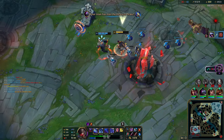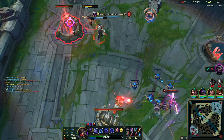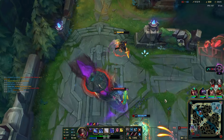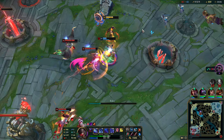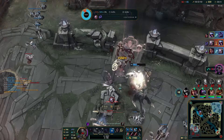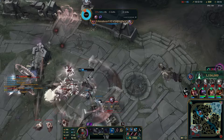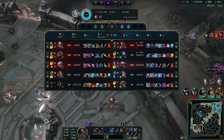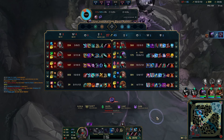Maokai dies — even though it looked like he had a big shield, that was only the magic resist shield, and me and Darius are AD, so we have no issue killing him. I go for Q-auto on the inhib. I was gonna go away but it was good that Darius pinged the next inhib. I'm trying to kite and help but I end up dying — I killed one and got the other one low. Darius gets one as well but goes down. Our team does end up getting Baron though.